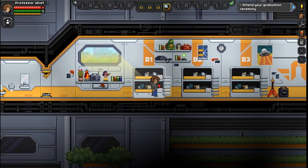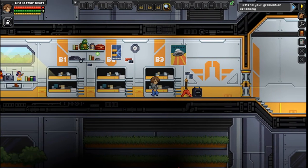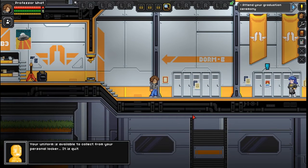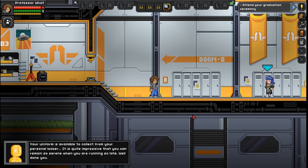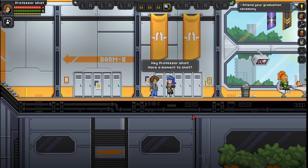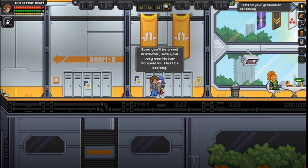Lucky for you guys, you don't have to deal with this visual glitch that's right here — it just keeps flashing on the screen. Your uniform is available to collect from your personal locker. It is quite impressive that you can remain so serene when you are running so late. Well done to you. Hey, Professor Watt, can I have a moment to chat?